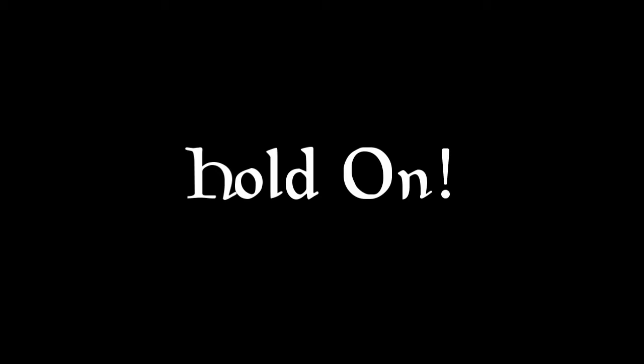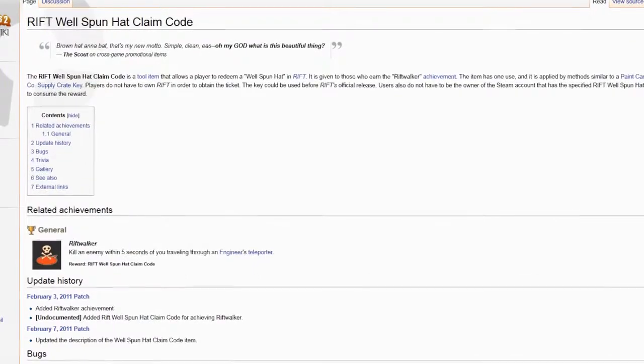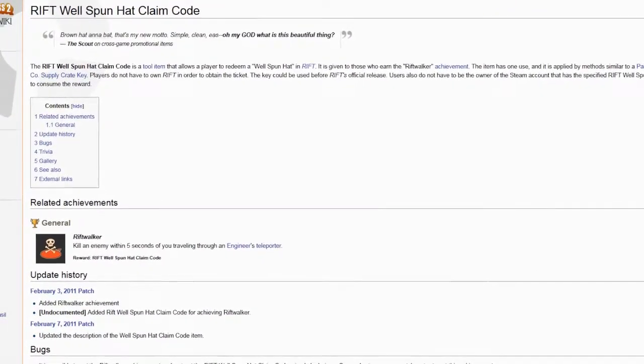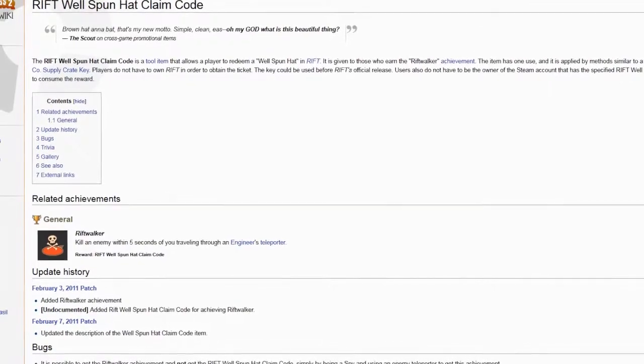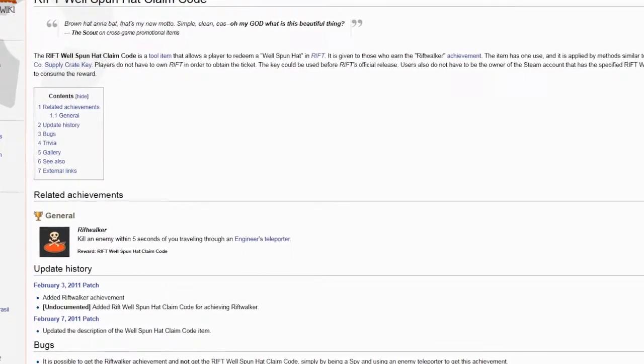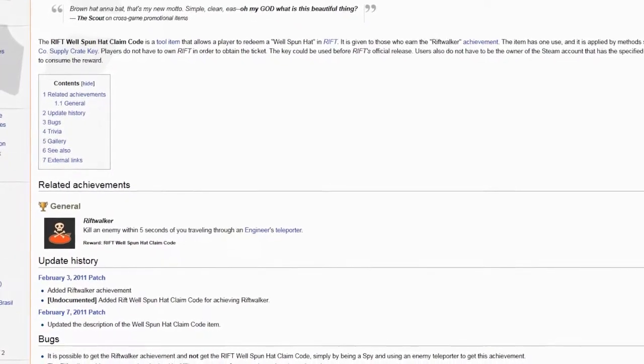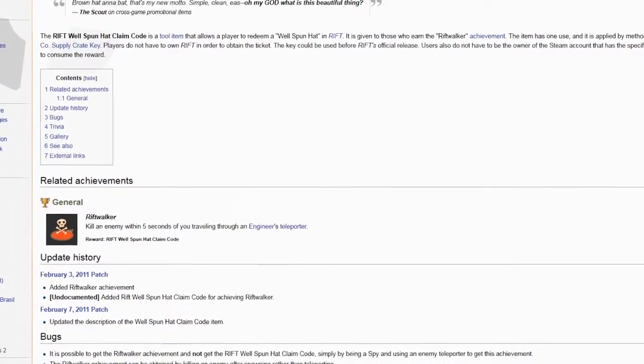After that video was completed I did some more research on the well-spun hat, and apparently it's something you can specifically win through an achievement in Team Fortress 2. You have to get the Rift Walker achievement, which consists of killing an enemy within five seconds of traveling through an engineer's teleporter. That's pretty achievable, especially if you have a good engineer willing to put his teleporter near enemy lines.